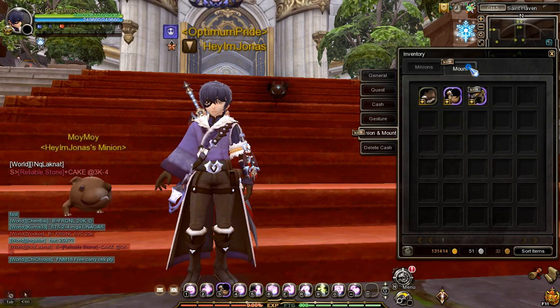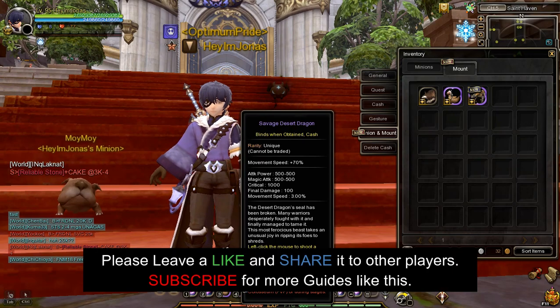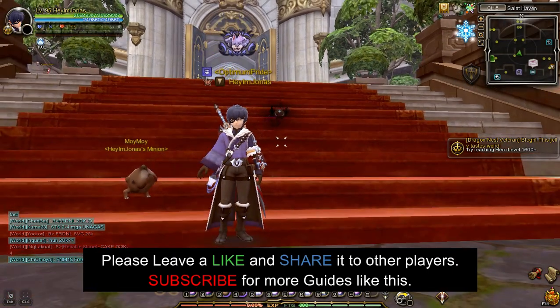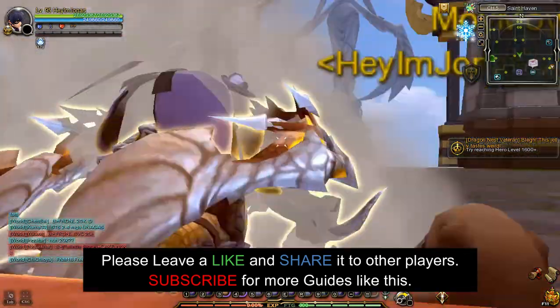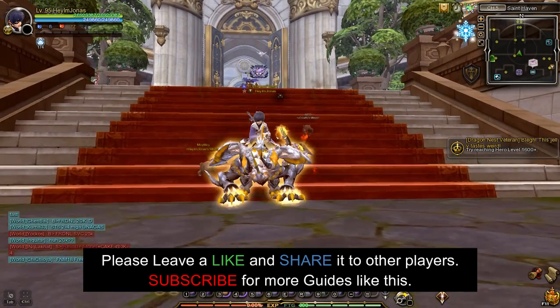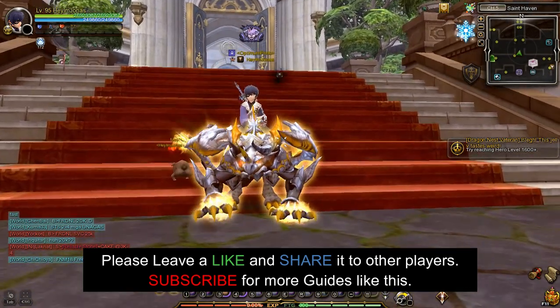To use it, go to the Minion and Mount tab in your inventory and put the mount on your quick slot. There you have it! If this video helped you, please leave a like and share it with your friends, and consider subscribing to the channel. Thank you for watching, and I will see you in the comment section below.